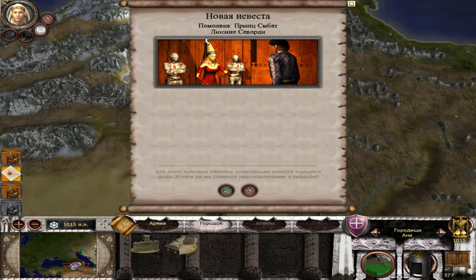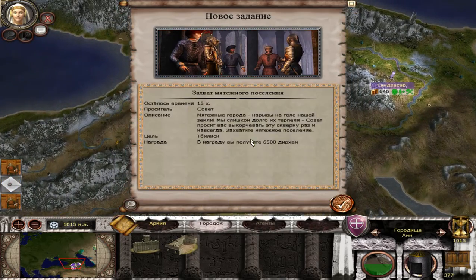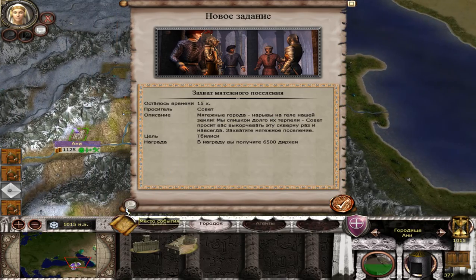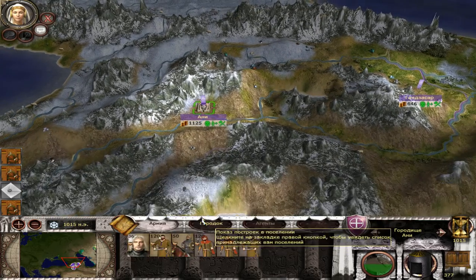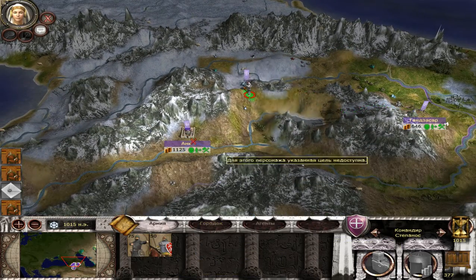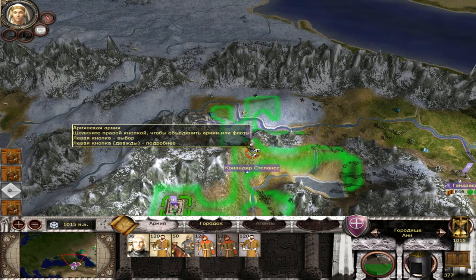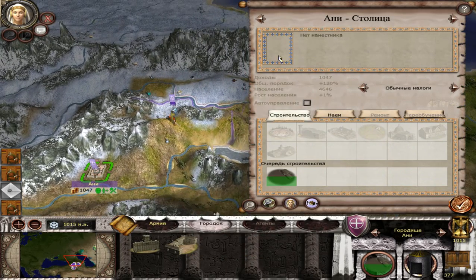We have found a girl for Prince Sombat — let's marry him to her. We have a new mission: they asked us to capture Tbilisi. Let's send some army there.